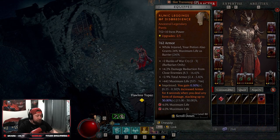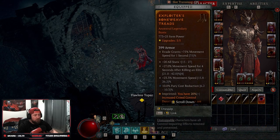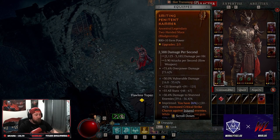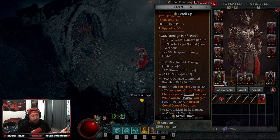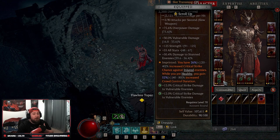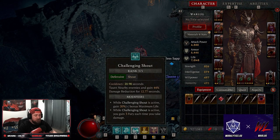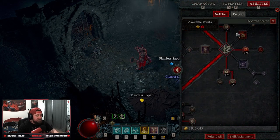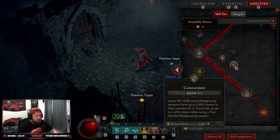In our pants we're running Disobedience for more armor. In our boots we're running Exploiters for increased crowd control and more damage against Unstoppable enemies. In our two-handed weapon we're running Smiting — 26% increased critical strike chance against Injured enemies (below 35% health) — and while we are Healthy we get increased crowd control duration. This means that on Challenging Shout the damage reduction actually lasts longer than 12 seconds, and our stun from Concussion lasts five and a half seconds, which is absolutely insane.